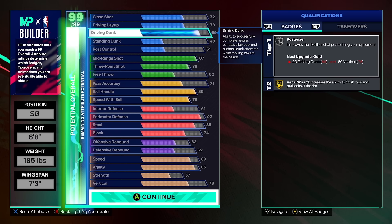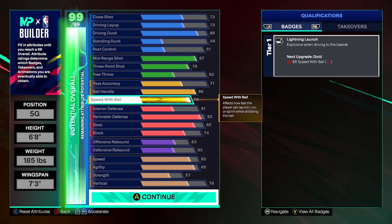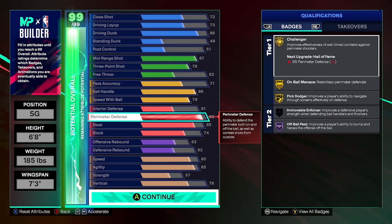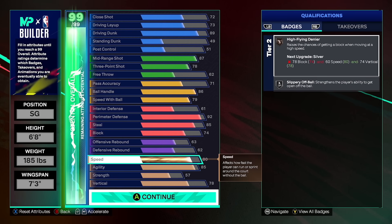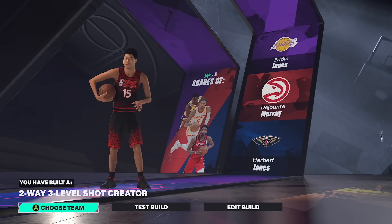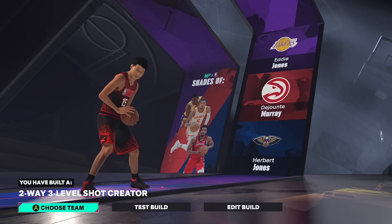Quick recap: 89 driving dunk, silver posterizer, pro contact dunks. An 87 mid range mainly for the jump shots, plus silver shooting badges. An 86 ball handle and 79 speed with ball, which is max for a six foot eight build. 71 pass accuracy, more than enough for twos and fine for threes as well. 92 perimeter defense — which becomes 97 with your first five cap breakers — unlocking all defensive badges on hall of fame. An 85 steal, 74 block, 61 interior defense. Then 85 agility and 80 speed to make your build as fast as possible. The build name you come out with is a Two-Way Three-Level Shot Creator, which should at least confuse people. Now let's get into the jump shot you should be running on day one.